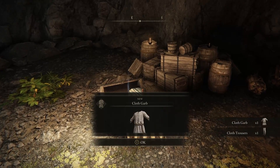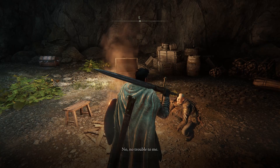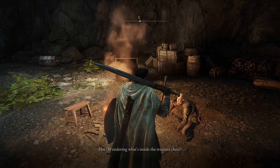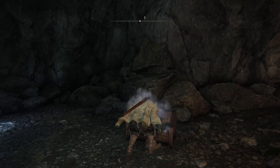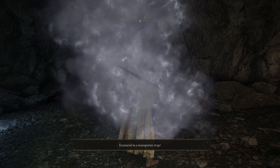You can still grab the items out of the chest opened previously and there's another new chest in the corner. If you ask Patches about this chest he provides a misleading answer. Opening the new chest triggers a teleporter trap and your first betrayal by Patches — you just can't trust the guy.